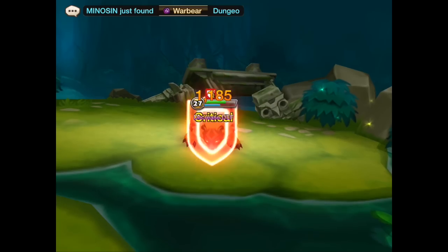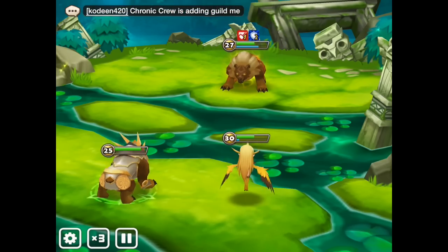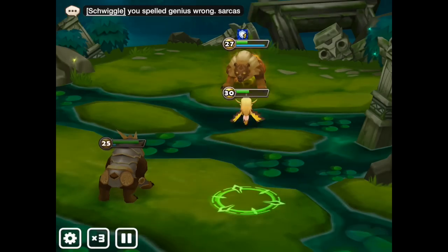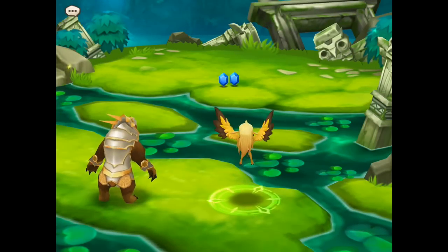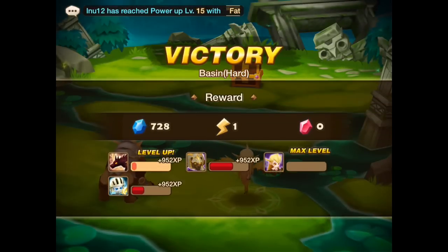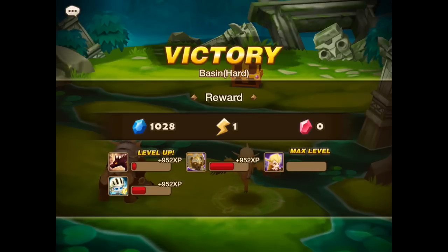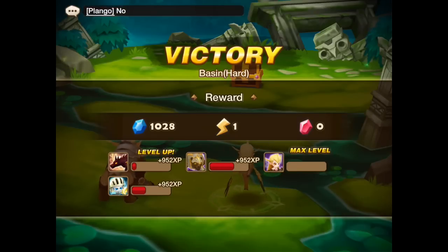You really need to work with what you get. It can't really help that you sit around thinking, oh my god, someone else summoned a 5-star. If it's not you, you can't really use it. As you can see here, I'm getting 952 XP per creature. The Harpy also gets 952 XP, but since it's max level, they are just thrown away.